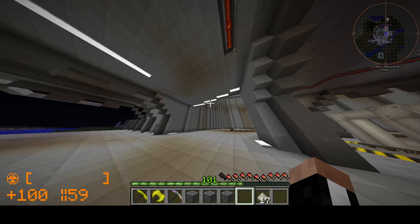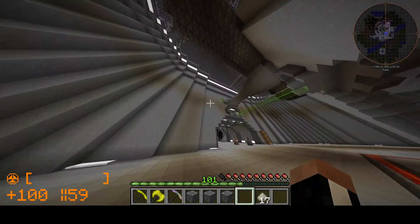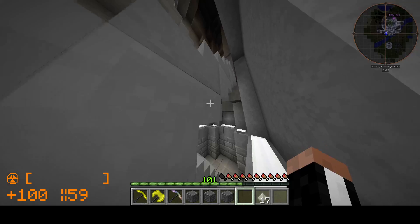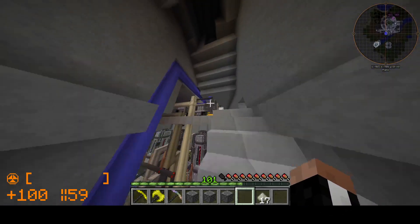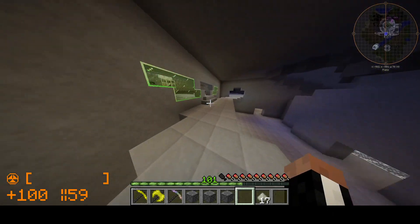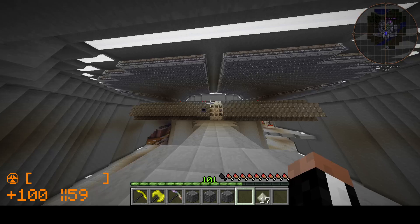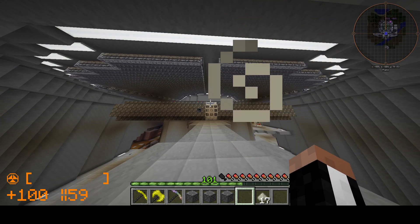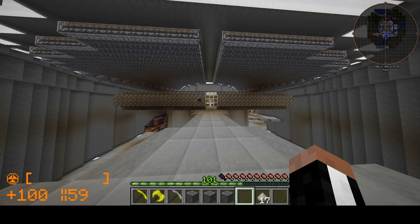It looks even better on the outside, but I'll show you all that in a second. Let's go ahead and get a different perspective of it because it actually looks amazing. If you get up on this level and enter this room, this is where it looks the best in my opinion. This is the best view because you get the particle accelerator all lit up and it makes it look more epic.